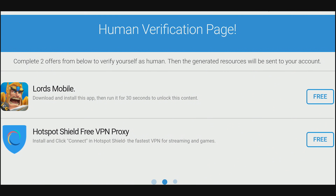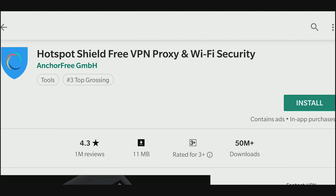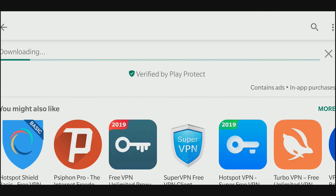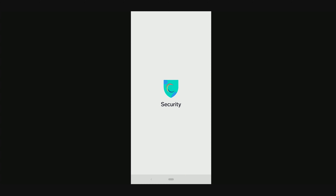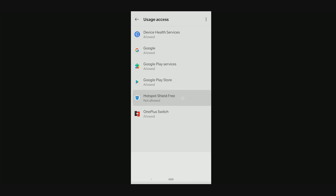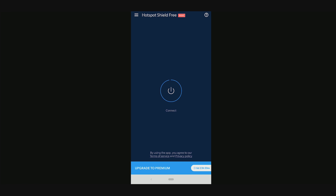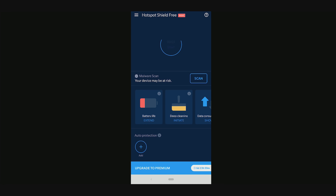This description says that we have to install the Hotspot Shield app and click Connect after running it. Sounds easy, let's do it. Open the app, give it the needed access and tap on Connect.